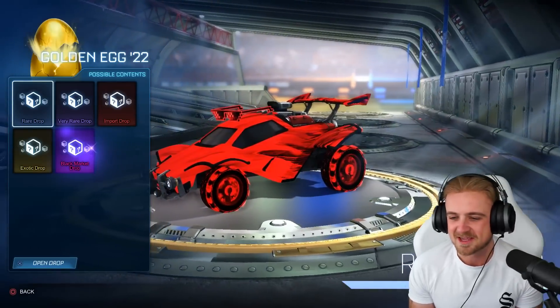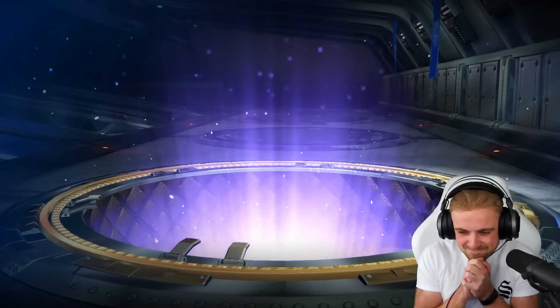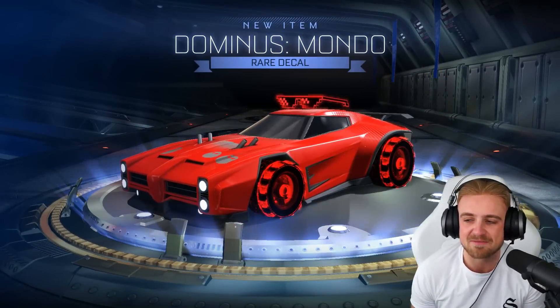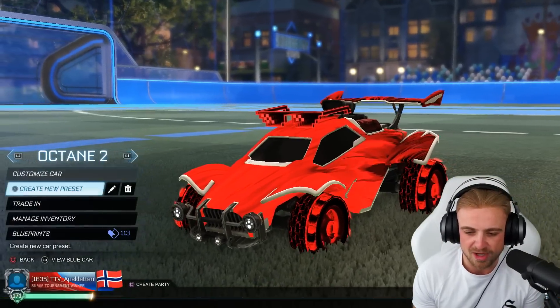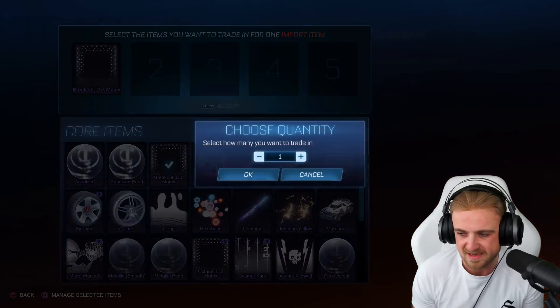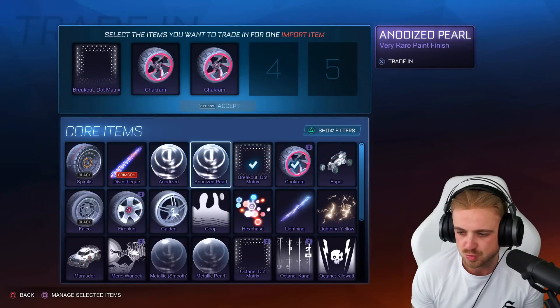And this is the big one - we're starting off with a golden egg. Come on for the boys. Open them up. Let's see what we get. It's going to be a rare, so nothing great. We do now have a few little very rare drop trade-ups to do, and then one exotic trade-up as well. So if we go to... we're going to keep the anodized, I believe, and then we're going to keep it within the drop series.